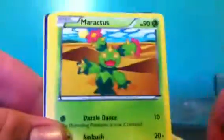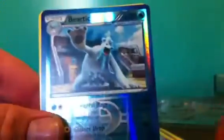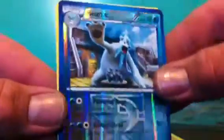Next we have Plasma Storm. Maybe we'll get that shiny Random Receiver, and then I would have pulled all the shinies myself — that would be really crazy. Plasma Energy, Plasma Energy, Maractus, Klang, Ralts, Skiddo, Cubchoo, Scraggy, Trubbish, a Beartic Reverse, and an Excadrill.